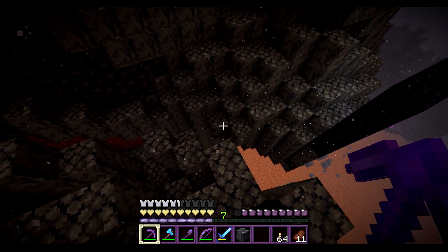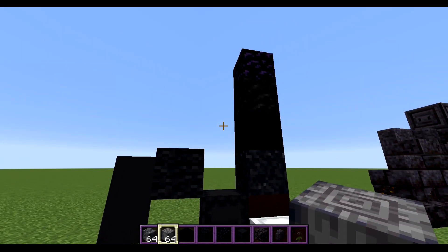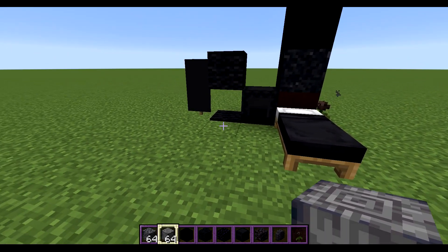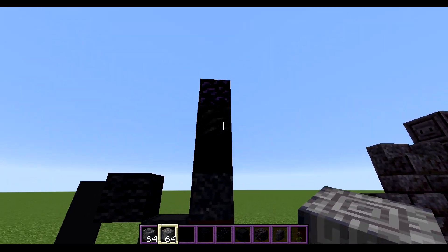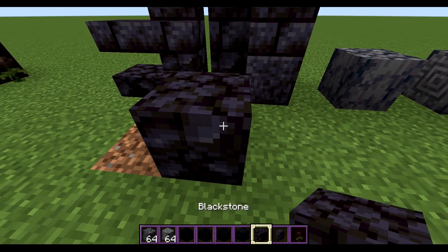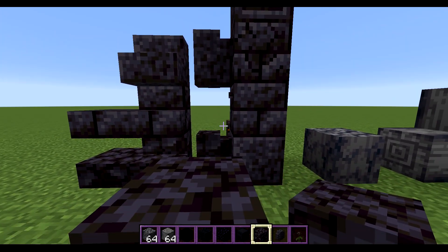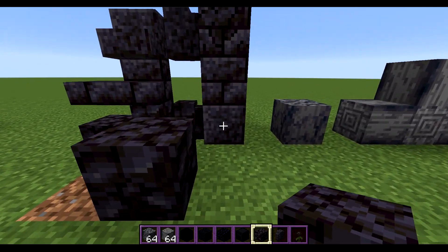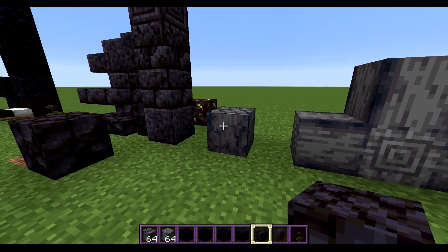Let's switch over to the creative world and figure out what we've got to work with. I have put down every black block I could find in the game. We've got wool, a shulker box, black terracotta, concrete powder, coal, and obsidian. And now added to the game: blackstone — we can make two slabs, three stairs, two pillars, and four different types of blocks: polished, brick, cracked brick, and chiseled. And then we've got basalt as well.